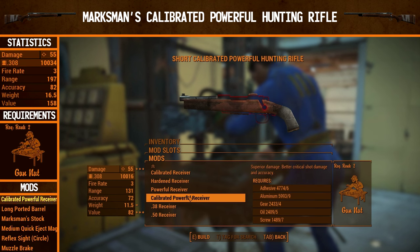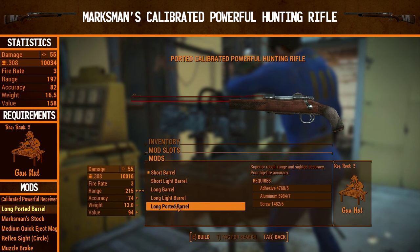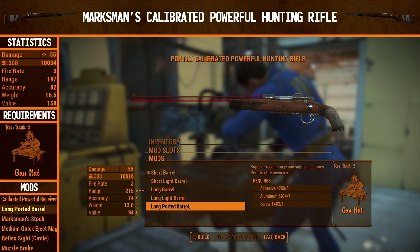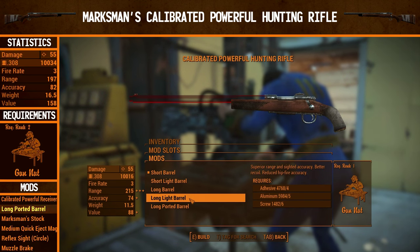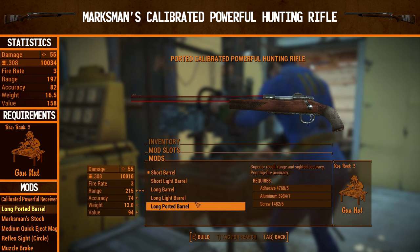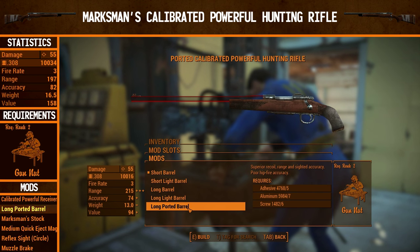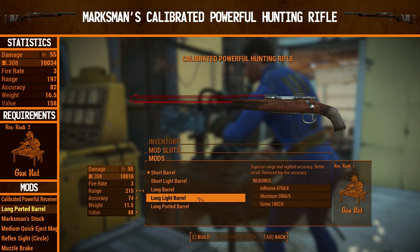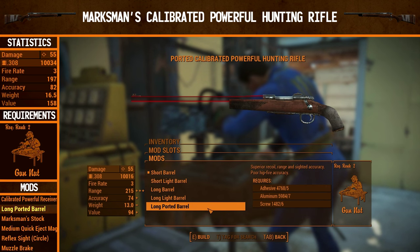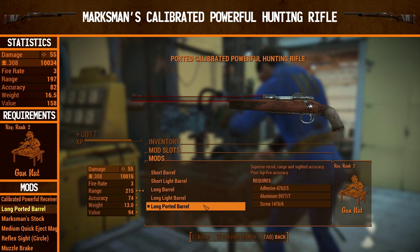The damage just goes up a lot — it's pretty crazy. For the barrel we're going to go for the long ported barrel, which is just a slight upgrade from the long light barrel. It gives superior recoil and poor hip-fire accuracy instead of reduced hip-fire accuracy, which is actually slightly worse. Superior recoil is not actually important again — so this is one you can stick to the long barrel for if you're inclined, because this isn't really better. The poor hip-fire rather than reduced hip-fire actually makes the long light barrel potentially better since recoil is so unimportant. I'm still going to go for it though.